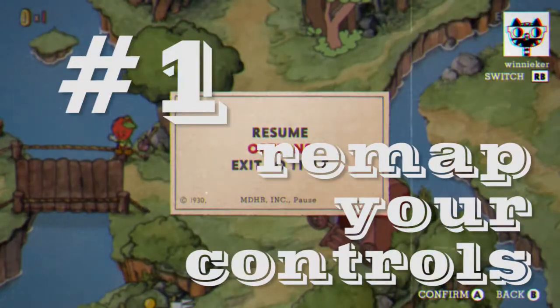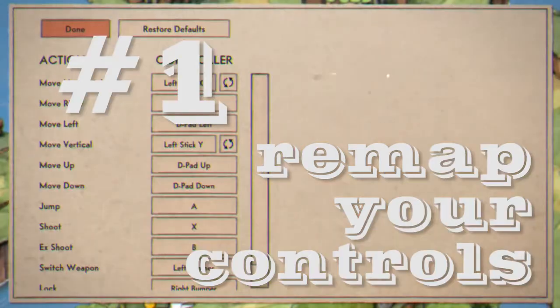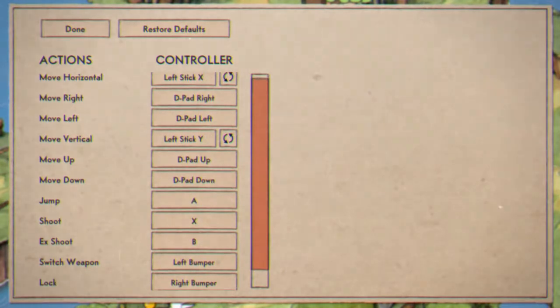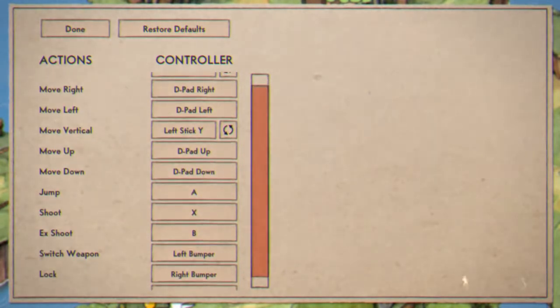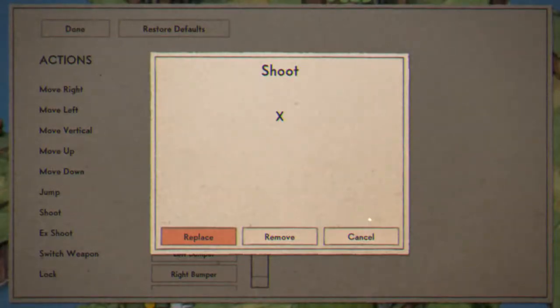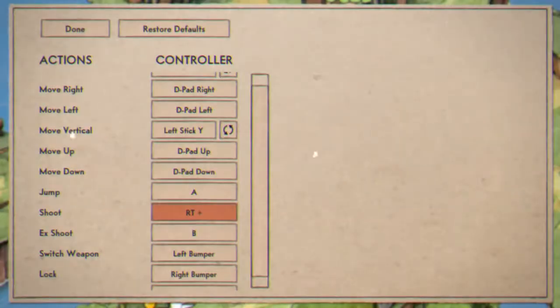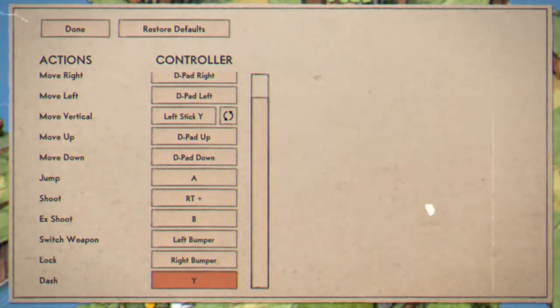First things first is to remap the controls of the game. There's nothing wrong with the default controls per se — it just puts everything in the face buttons — but I thought I could do better. What I did was remap the shoot button from the X button onto the right trigger, and I moved the lock-on button that puts Cuphead in place onto the left trigger.